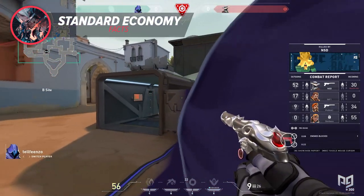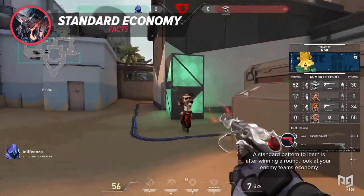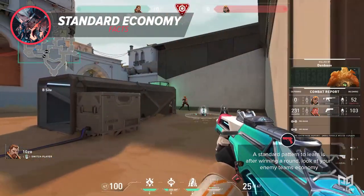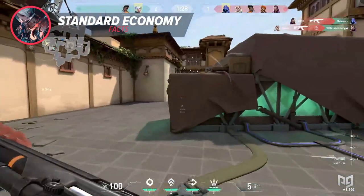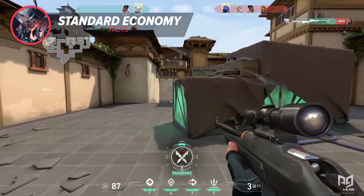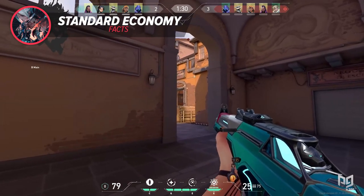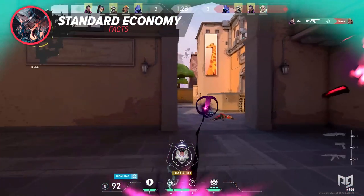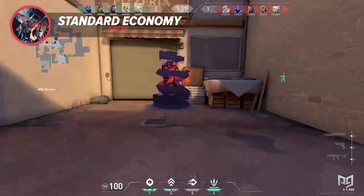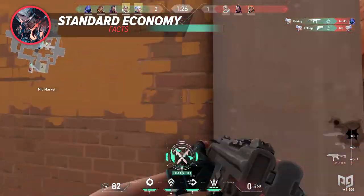After winning a round, check your enemy's economy. If they all have below 2,500 credits, they will typically save or light-buy. The more rounds your team chains together consecutively, the more you force enemies to reset their economy and play at a gun disadvantage. Learning to coordinate your team to string together round wins is the fastest way to win a game, since the enemy won't have enough firepower to fight back unless your team throws.